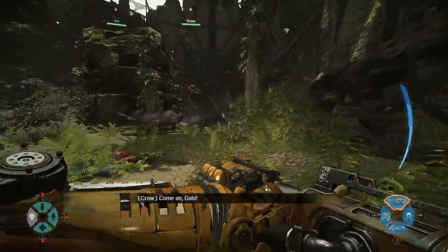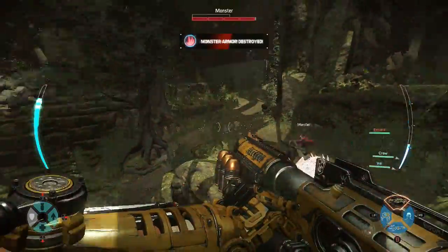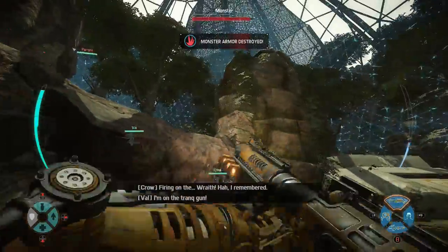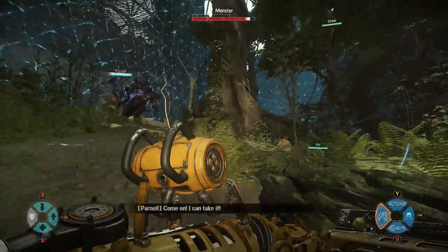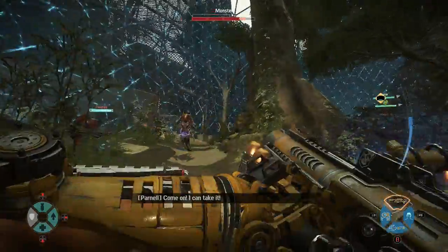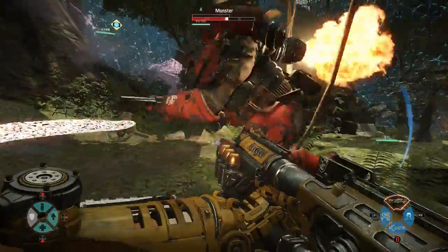Oh, there he is! Hello Mr. Wraith. I made a bad decision — I think I shot myself with that mini-nuke. His decoy was on me. Let's put the shield drone down, get out there, nuke him!